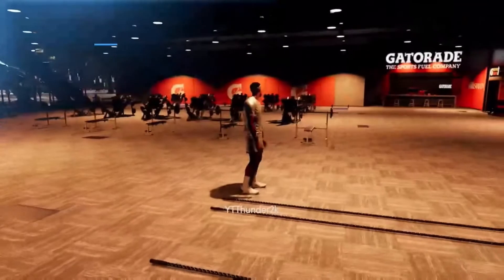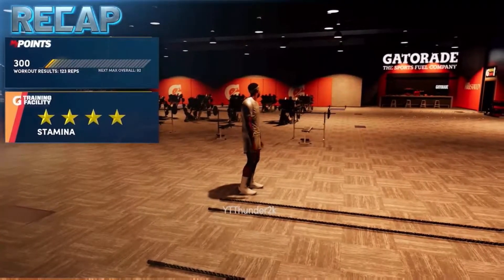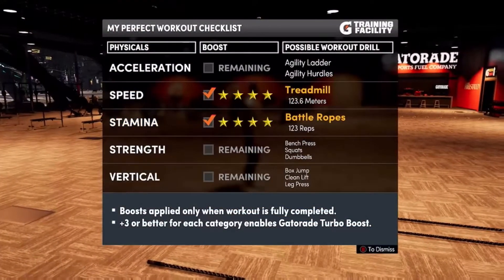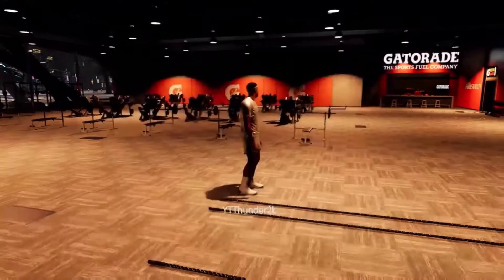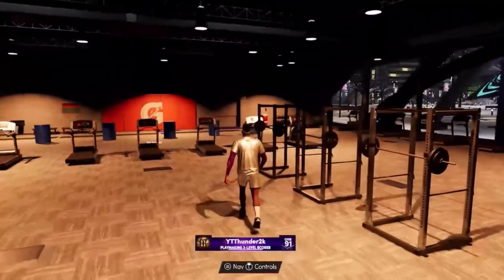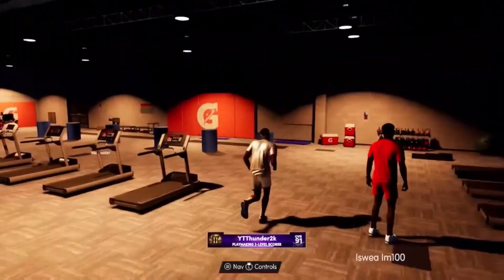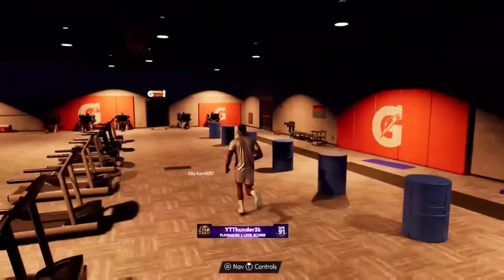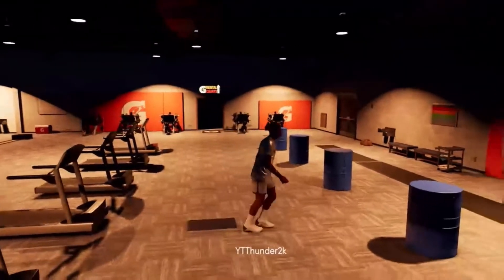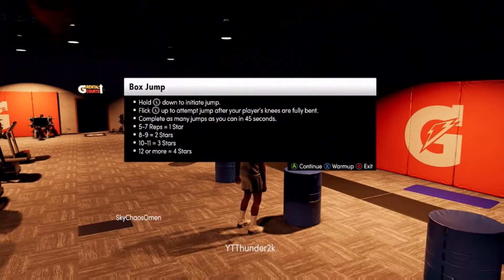The vertical one was the hardest one in 2K18, 2K19, 2K20, and 2K21 current gen. But in this gen, they made it easier. You can get four stars if you don't mess up. Usually on the other 2Ks, if you messed up, you were not getting three stars. But now, if you mess up, you still get a chance to get three stars — and it was previously impossible to get four stars, but now you can get four stars.